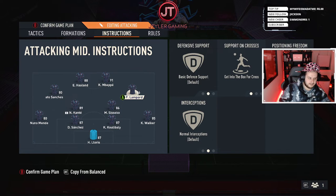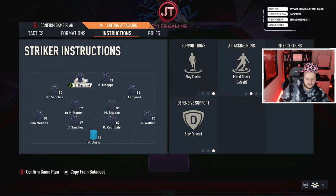Have him set to cover the center, everything else default. For the CAMs, set them to get into the box for crosses and use free roam positioning — they'll find space themselves and drop into those little holes. The other CAM is exactly the same. For strikers, left side: stay central and stay forward; attacking runs and interceptions on default. Same for the other striker. It works like a dream, trust me.